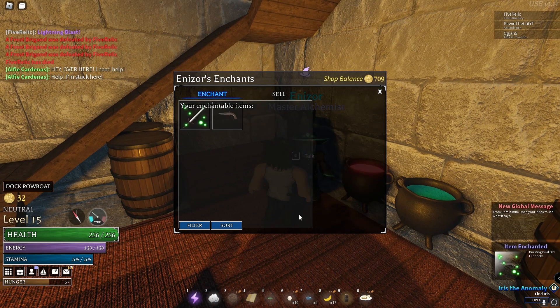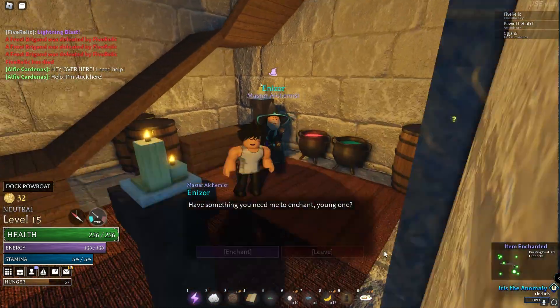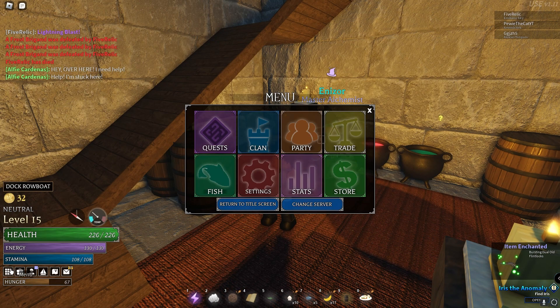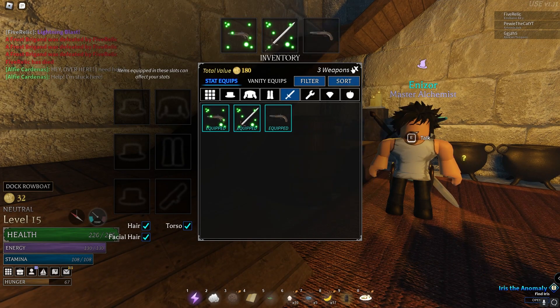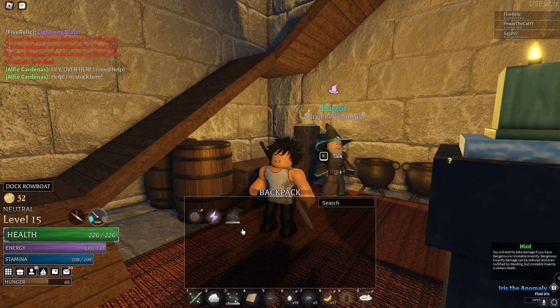I don't know how many enchants there are, or if enchanting your weapon just upgrades it with no specific enchant. I'm not sure — I got the same enchant twice, so I don't know if enchant just means it upgrades it. Let's equip it. I don't even think it has effects on it — I think this just upgrades the weapon.